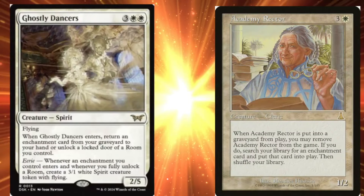Let's check out the next one here — this is the Ghostly Dancers. I like this card too. It's 2 white, 3 generic, which is a really high casting cost in standard, but I think this was meant for Commander. It's a 2-5 with flying and it is a spirit. When Ghostly Dancers enters, return a target enchantment card from your graveyard to your hand, or unlock a locked door or room you control. I don't care about the room mechanic — it's not going to hold water for years. But bringing back enchantments, that's interesting. It also has eerie: whenever an enchantment you control enters and whenever you fully unlock a room, you get a 3-1 spirit that has flying. I like the token, I like the flying — this is a decent card. It's going to be for Commander, or maybe if you get it in your pre-release, this is a pretty big bomb card to pull.